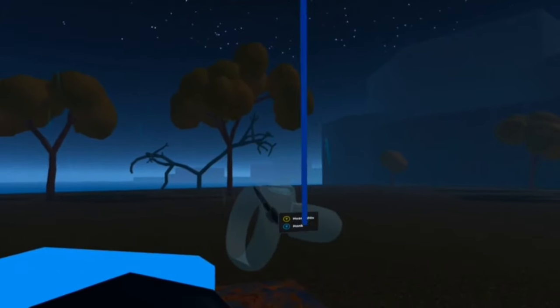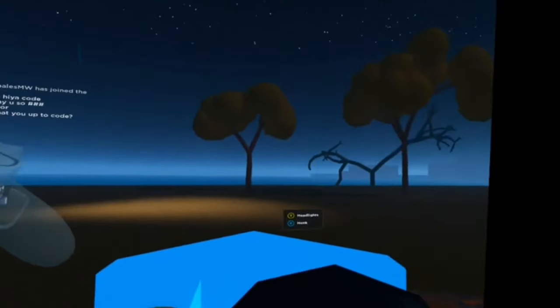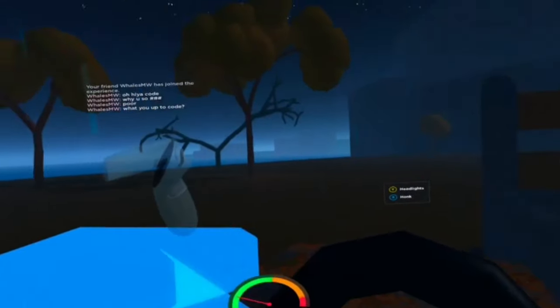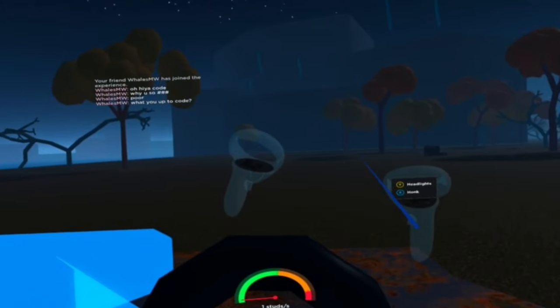And then it turns you into first person where you can pretend like you're driving. By the way, gas is trigger on this one. Break and reverse is trigger on this one. So forward, back.